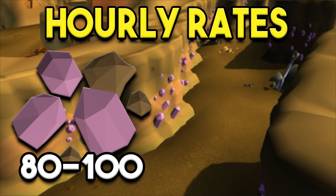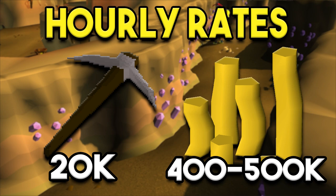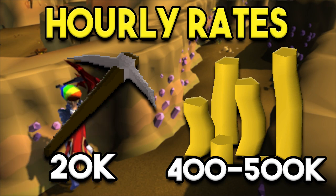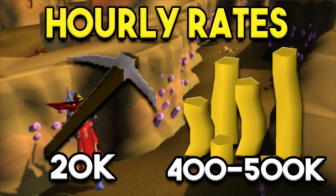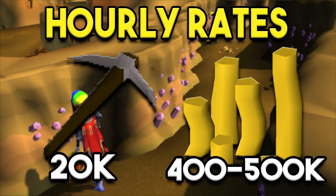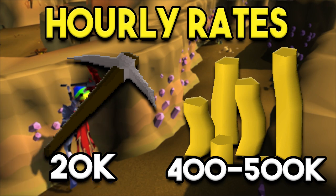For the hourly rates, you can get anywhere from 80 to 100 Amethyst per hour, and it should be about 500 hours if you want to get the pet this way. Certainly not anything that would be all too easy, but it is possible. In addition to that, you can get 20k mining XP per hour and 400 to 500k GP per hour — that's at least at current rates. Currently, Amethyst is sitting at 4.3 to 4.5k GP. Typically it's a little bit lower, so it might be anywhere from 250 to 400 during a more normal time. Amethyst hasn't been in the game too long, so it's hard to really tell how that plays out long term.